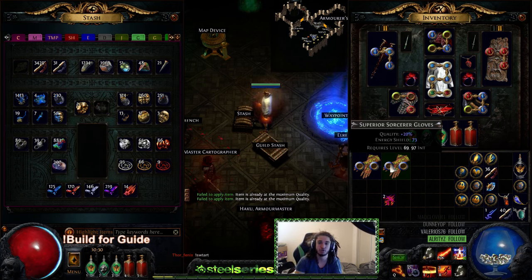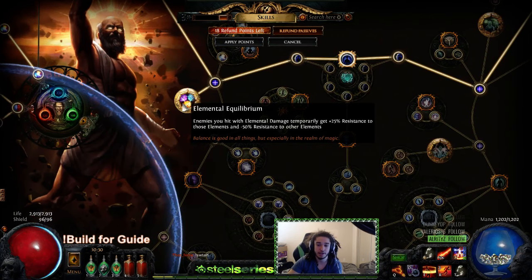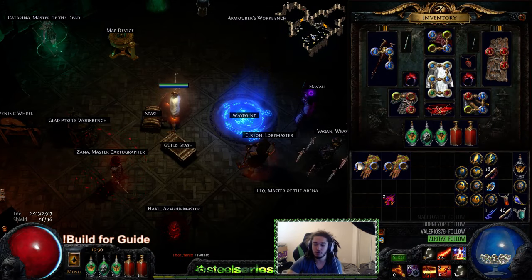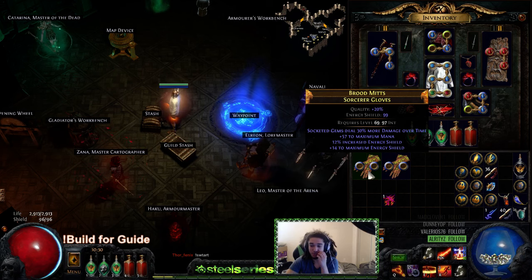The only way we can technically brick our gloves — meaning make them unusable — is if we rolled added flat fire damage to attacks. That would mean when we Shield Charge for mobility and to keep up Fortify, it would actually apply Elemental Equilibrium, which boosts the target's fire resistance by 25. That's really counterproductive to what we're trying to do.